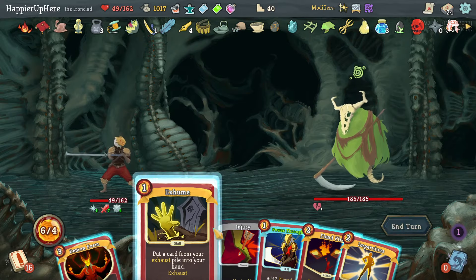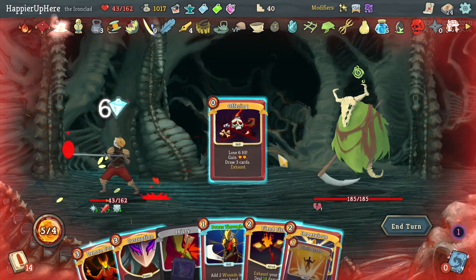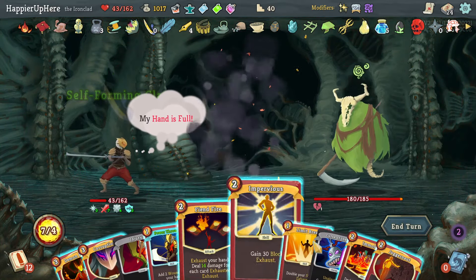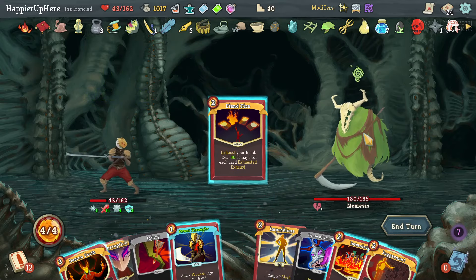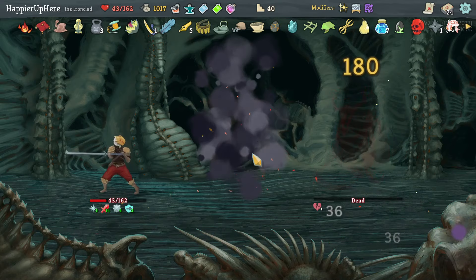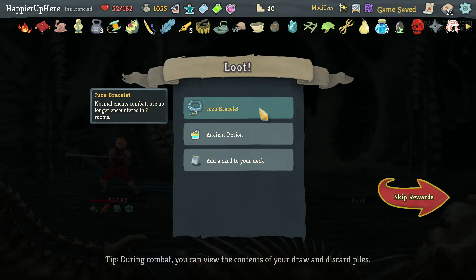Twenty-four times — that's actually pretty good. Let's Exhume the Offering. That's because of the extra strength. I can do Limit Break and now this is 36 times — definitely enough to kill. Beautiful — perfected this one.